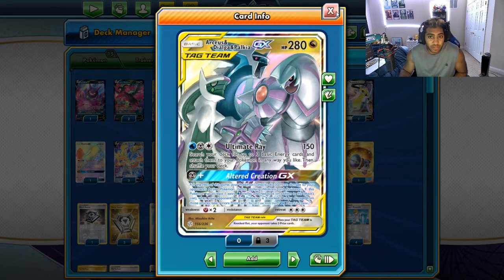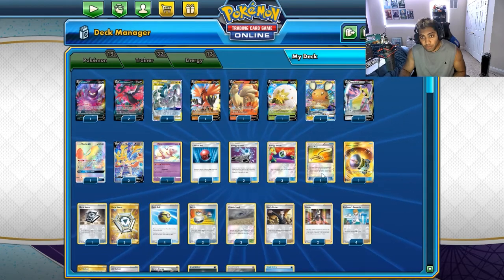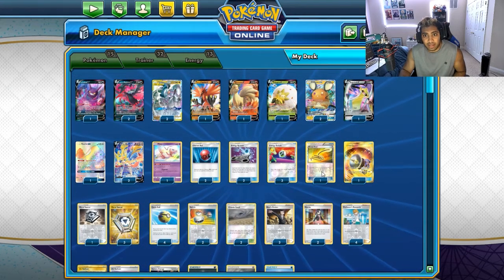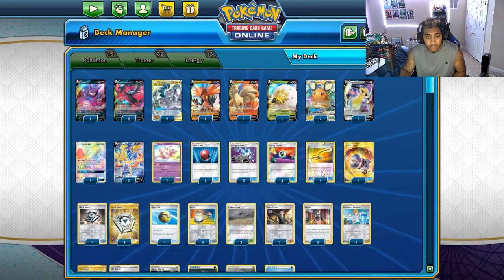Then cards like Eternatus and all these things started coming out, especially Shadow Rider with Pale Moon GX. These cards are all really, really good against ADP GX because they can kind of put it in its place. These VMAX Pokemon are putting it in check, so the deck had to adapt to some sort of a toolbox build. This is the list I've kind of been landing on and I was going to play it last night at a tournament, but I had some things come up so I didn't get a chance to.